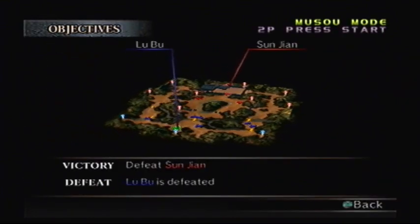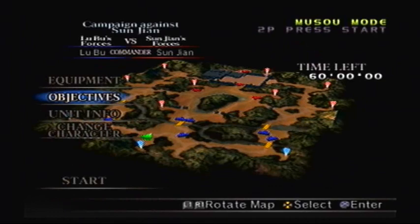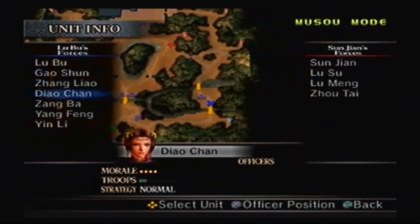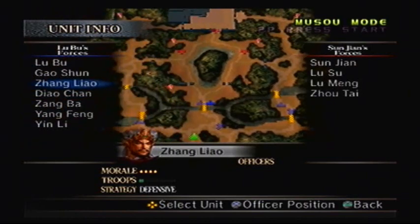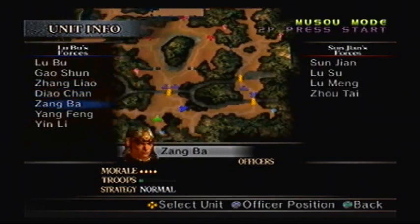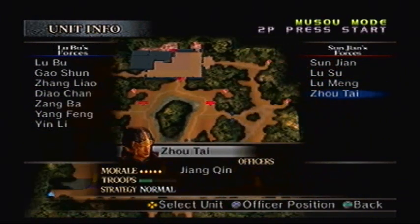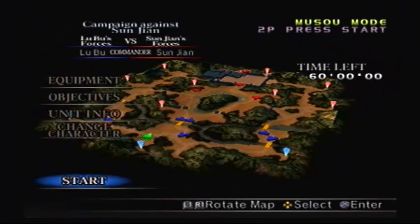Of course, you gotta defeat Sun Jian, and if Liu Bu is defeated, we lose. That makes a lot of sense. These are all our troops — the only notable ones are Chong Liao and Diao Chan. Sun Jian's over there with Liu Su, Liu Mang, and Zhou Tai. We're gonna be a little bit busy, but we're very powerful so we've got nothing to worry about.